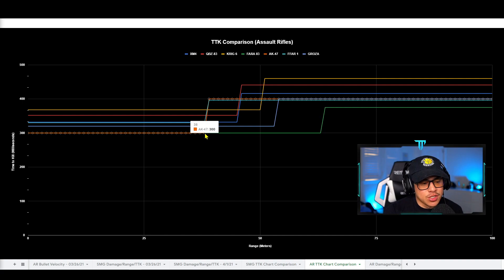Here we have a TTK comparison graph of all assault rifles in the game. The orange represents the AK-47. As you can see, the AK-47 and the Fara 83 have the fastest time to kill among assault rifles — the lower the bar, the better. There is a drop-off at 39 meters where TTK increases to 400 milliseconds, but putting on the VDV Reinforced extends that out to 70 meters — a consistent 300 millisecond TTK all the way to 70 meters. This makes most other assault rifles pretty much irrelevant, with the exception of the Groza at 320 milliseconds.